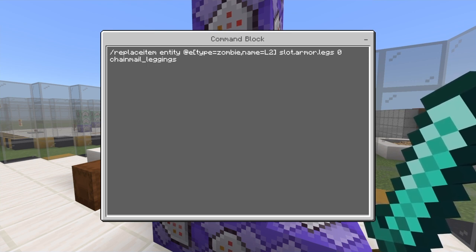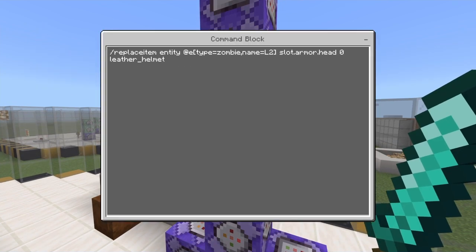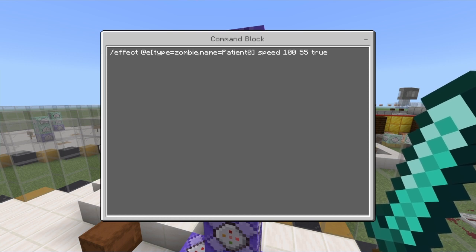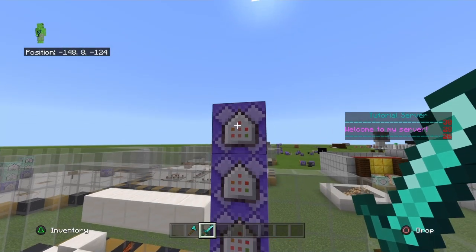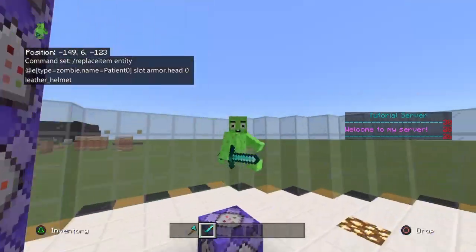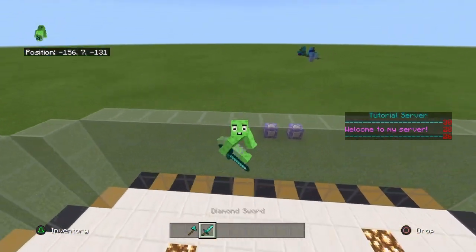Make sure you guys just do that. Now for Patient Zero, this command is slash effect add entity, type equals zombie, comma, name equals patient zero, with speed 1 55 true. If you don't have the true, you don't need it, but without it he will end up showing his particle effects, so I'd recommend putting it on true just so he doesn't show the particle effects — but it's completely up to you. And this one up here is just replacing his head with the helmet. That's pretty much it for this video. Make sure you give it a like. I'll be making three more videos within the next week on more complicated ways to do this. Peace out guys.